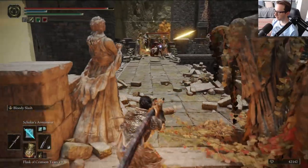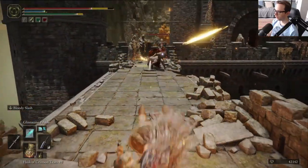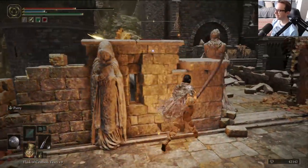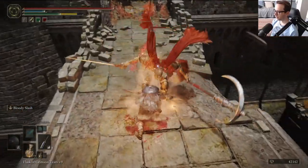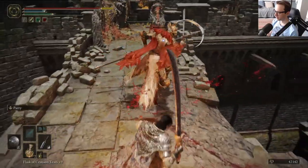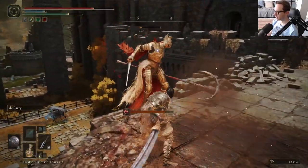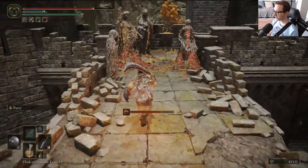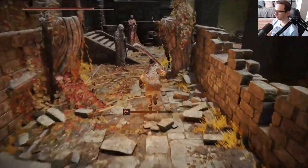Oh hey there — wow, you take no damage from magic. I see how you're playing. I respect the magic spam. You can definitely be parried, but it's a bad idea. Don't fall off, please. So they deal Scarlet Rot — they were in the Scarlet Rot swamp earlier as well.